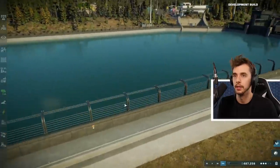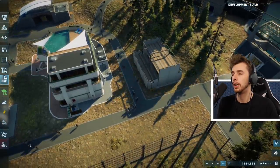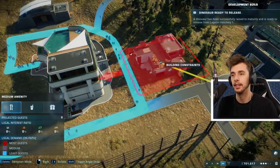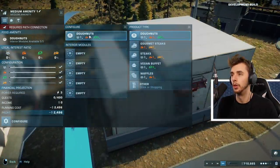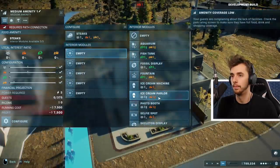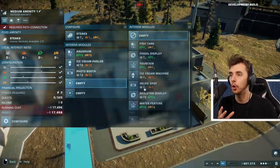Stop - we need to speed up this process. Come on Mosasaurus! Come on, we've got this. Can anything happen to it in its own enclosure? I accidentally made a restroom - delete that! We do not need more restrooms. I wanted the medium facility. Oh - deleting buildings reverses the build animation, they don't disappear instantly, nice! Configure: let's sell steaks. An aquarium - put that in there. An ice cream parlor since we're next to the Mosasaurus.